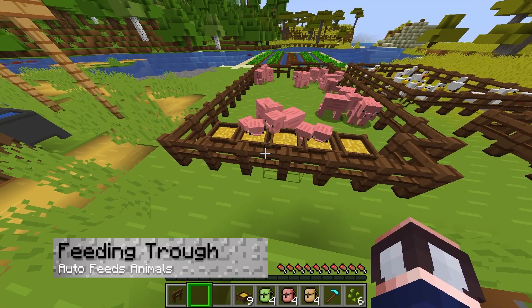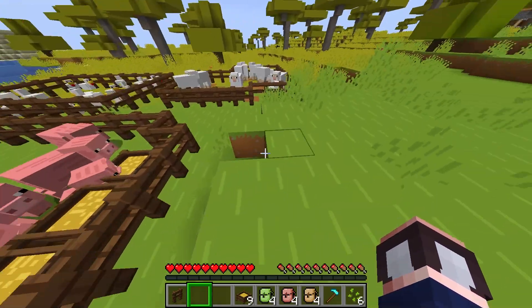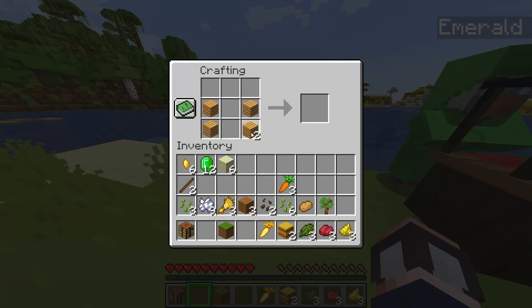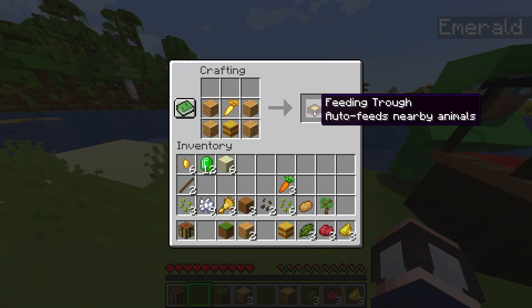The feeding trough is going to make it easier to continuously breed your animals since it feeds them for you. All you need to make this is four planks, a golden carrot, and one hay bale.